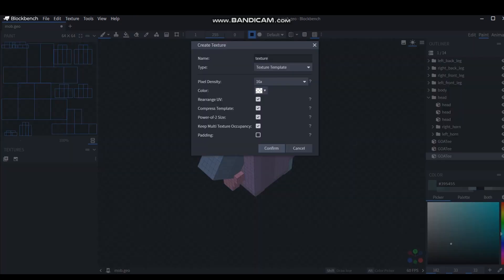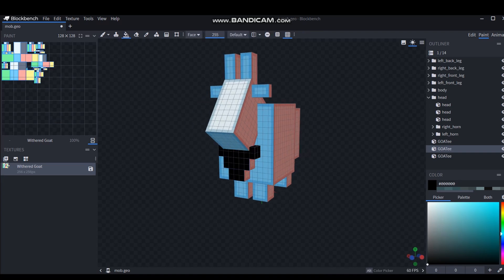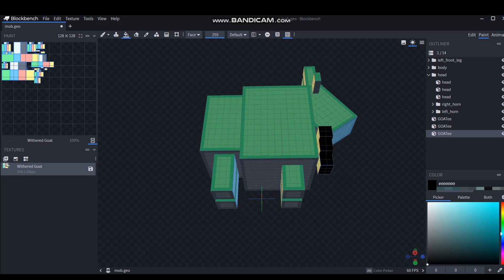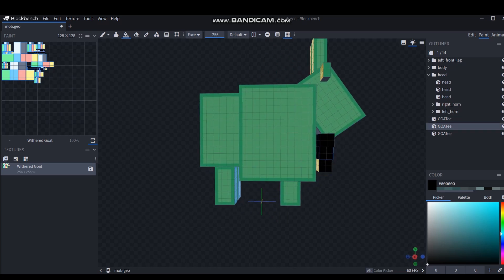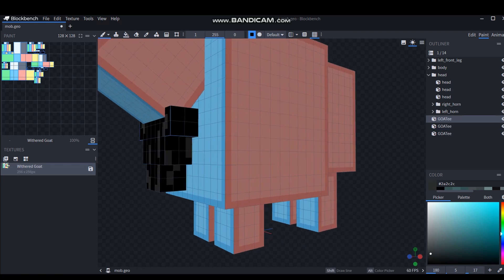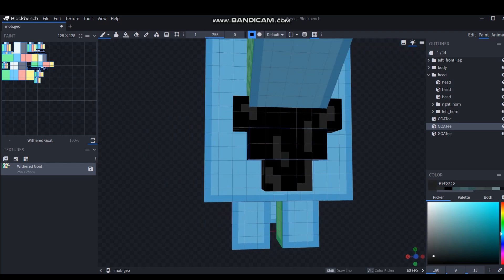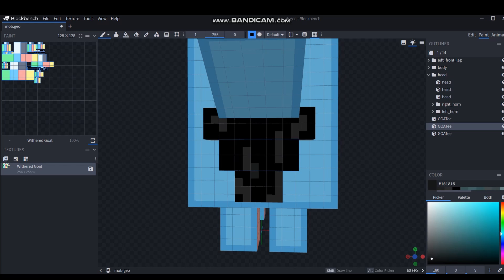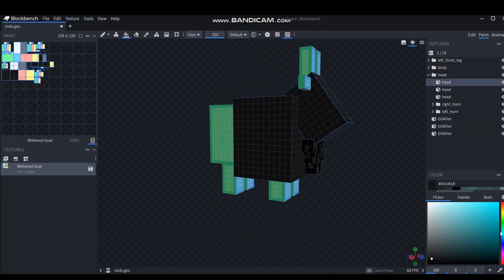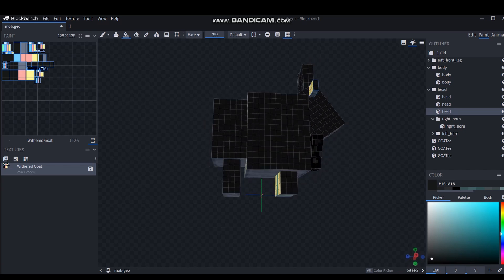Obviously, first we are going to paint the goatee black, because we just gotta start with the best part of the model so far. Let's make sure to get the underside and backside looking nice. Of course, we can't forget the little gray details — kind of like the streaks of the goatee, because it's gotta look stylish. You could probably get a darker gray in here, yes, that is a good color. I think I'm going to paint the whole goat this grayish color, because it is going to be a Wither Skeleton Goat, so it has to be gray like the wither skeleton.